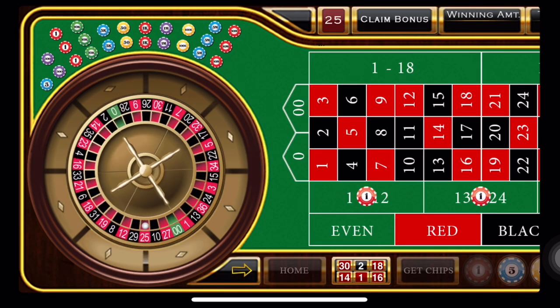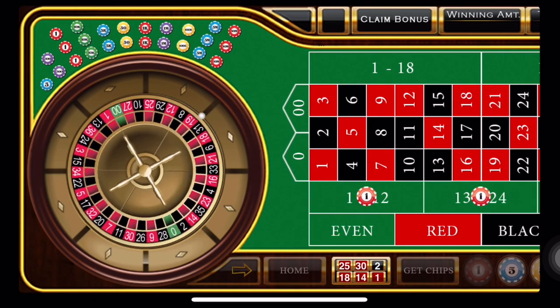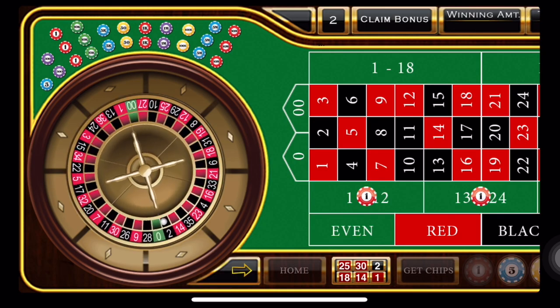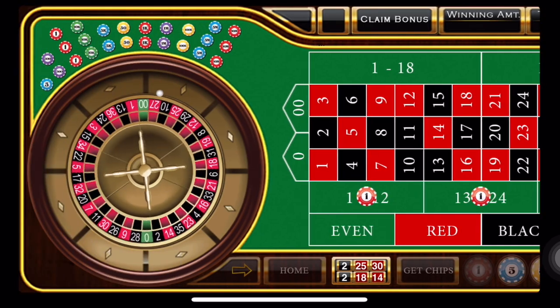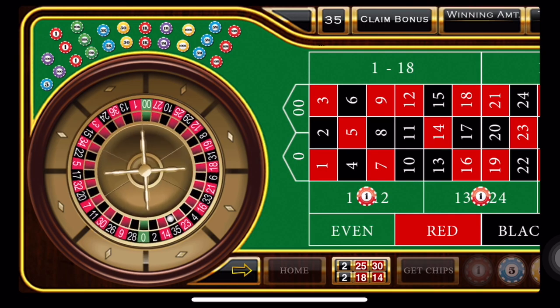Another spin, and we have a red 25 — another one unit win. Let's keep on rolling. We're bound to hit a non-winner. Another black 2! And that's another win. You know what? I'm not going to complain. If this thing goes for 30 rolls, a win, and I'll be happy.